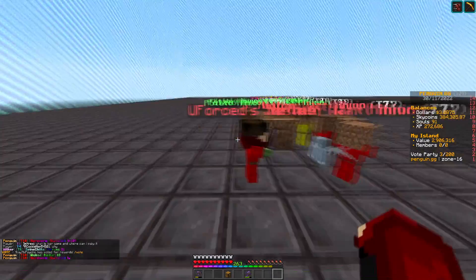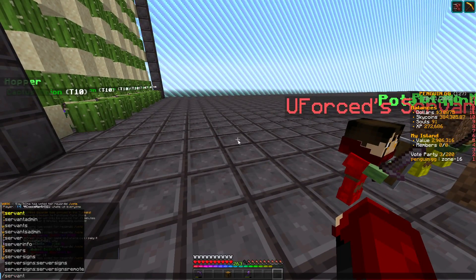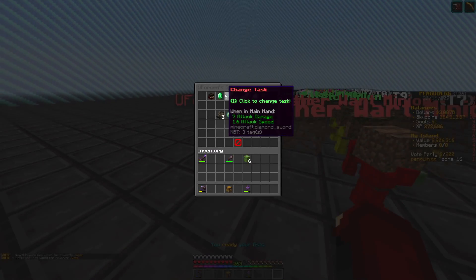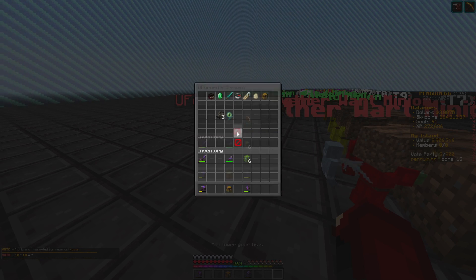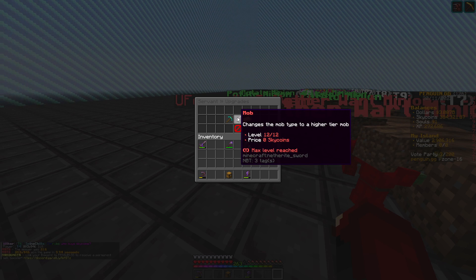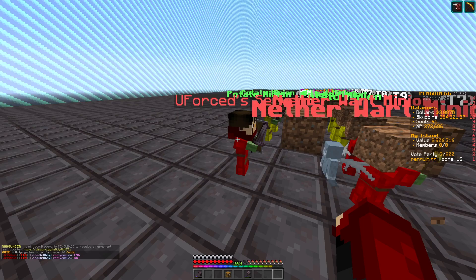Now we're going to go on to the servant, which is fairly simple. If you do slash servant, you can see the active minions as well as your servant. You can pick between tasks — one's mining and one's killing mobs. You upgrade it, and you need money to upgrade its efficiency, sky coins for the mob task, and XP for mining.